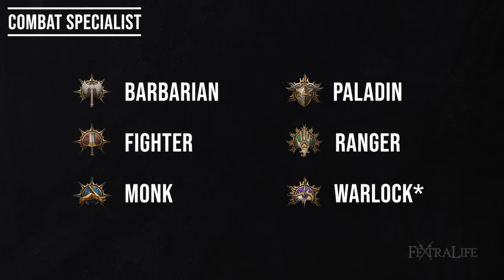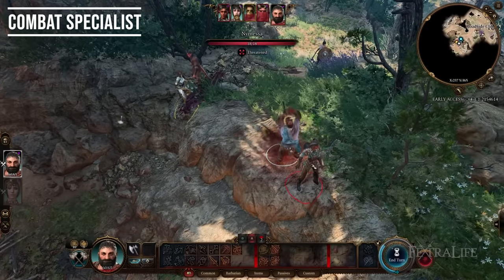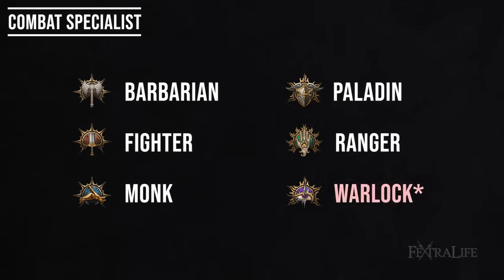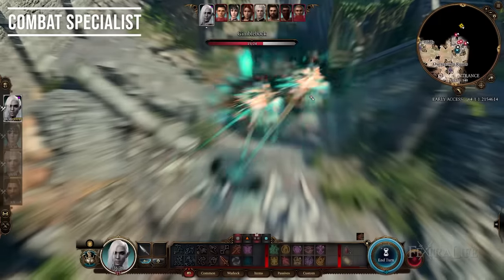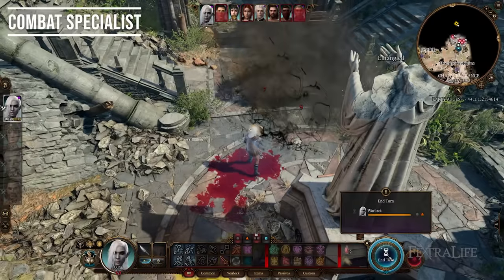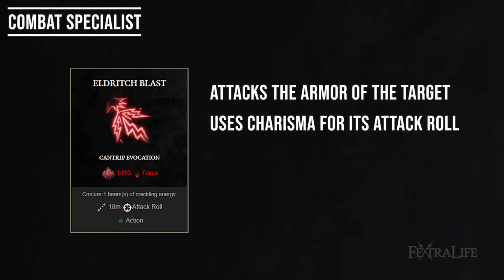First, we have Combat Specialist. This is any character that excels in martial combat with weapons — bows, swords, sword and shield, maces, daggers, etc. They are a martial-focused class. You'll also notice I've included Warlock here with an asterisk, because Warlock isn't necessarily a martial class — it's also included in the offensive spellcaster group. But I've put it here because it uses Eldritch Blast just about every turn in combat, particularly when it's not casting spells. Eldritch Blast operates very similarly to a weapon attack — it targets the armor of the target just like a weapon attack, using Charisma for its attack roll instead of Strength or Dexterity.